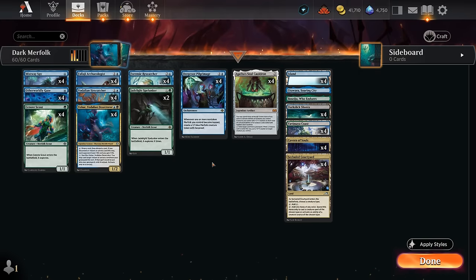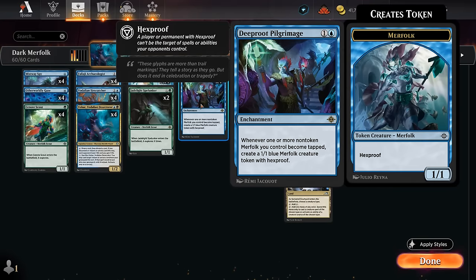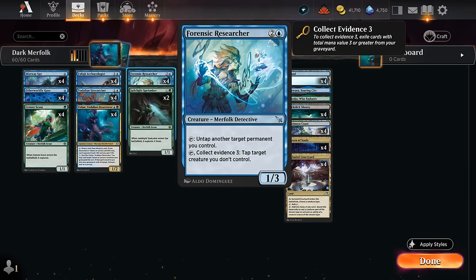Hello and welcome to another Standard Games video. Today we're taking a look at Dark Merfolk, a combo deck that can make infinite 1/1 Hexproof Merfolk creature tokens thanks to the combo of Deeproot Pilgrimage alongside Agatha's Soulcauldron and the recent Forensic Researcher.